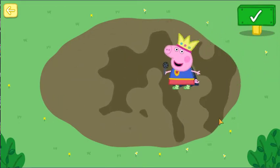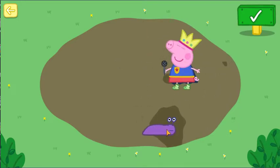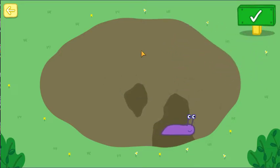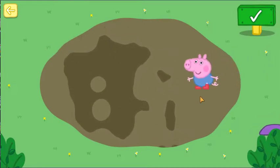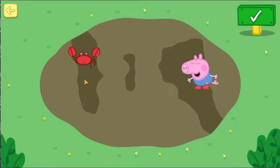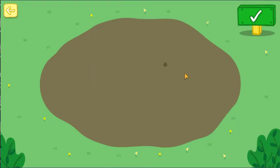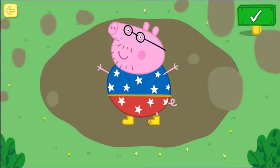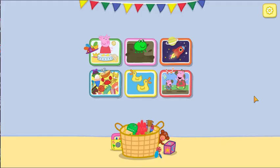Tap Peppa to help her make a big muddy splash. Look, it is a slug. Tap George to help him make a big muddy splash. There is something hiding in the mud. Oh, Daddy Pig! Press the yellow button to play again or press Choose a game.